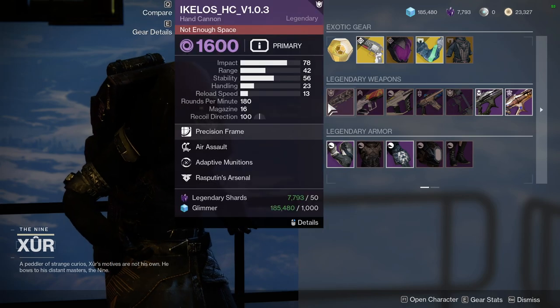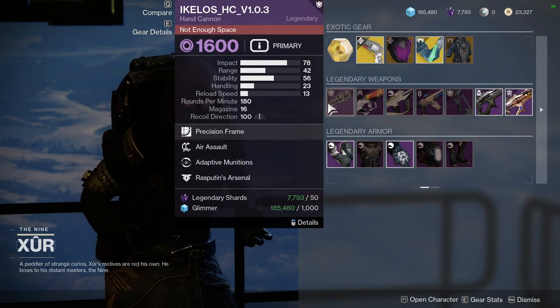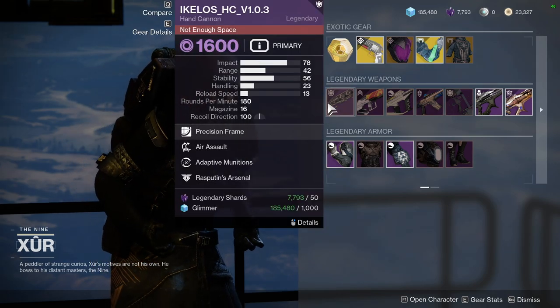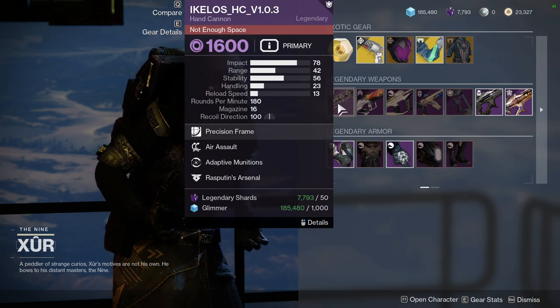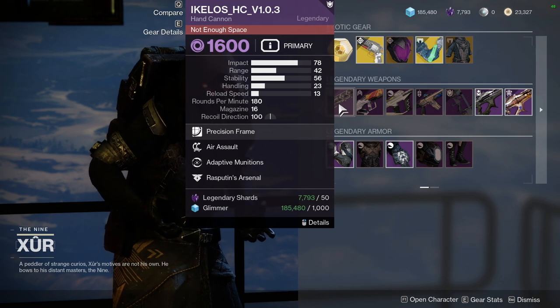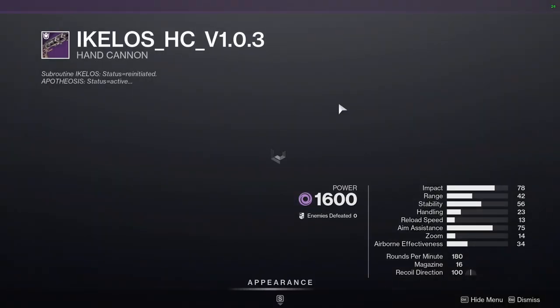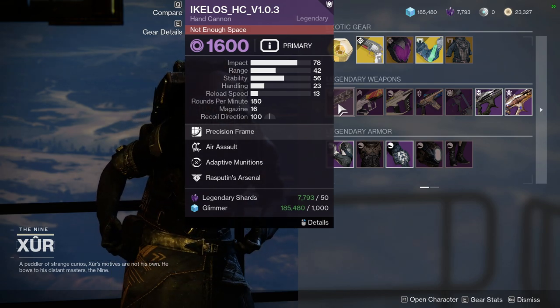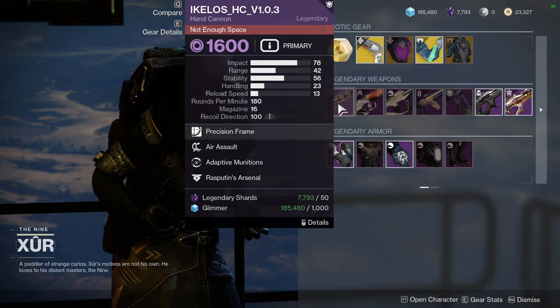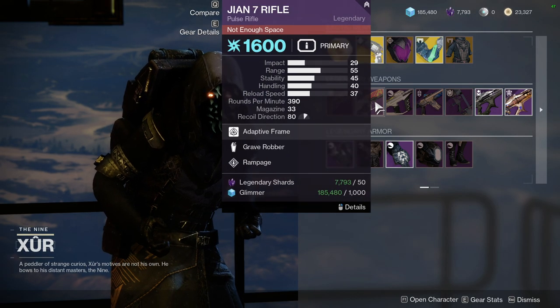As for the weapons, we have the Ikalos hand cannon. This is a red border weapon, so if you want to progress your pattern you can definitely pick it up. It has Aero Spray and Adaptive Munitions - I'm not the biggest fan of that combo.